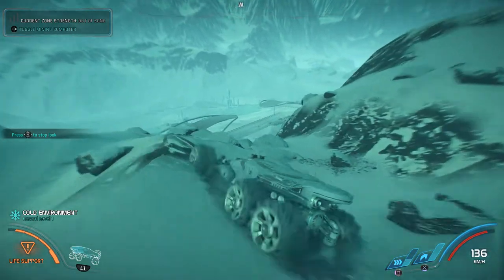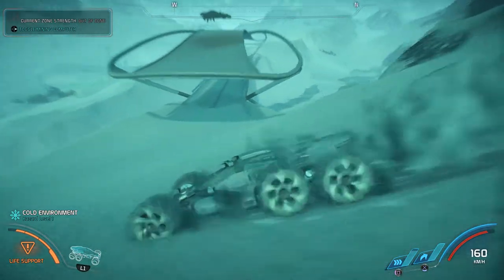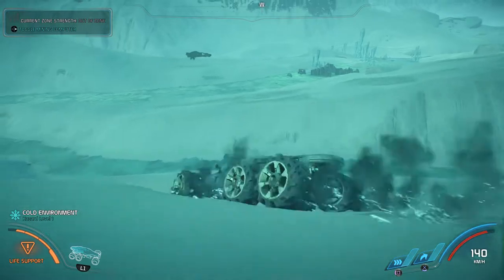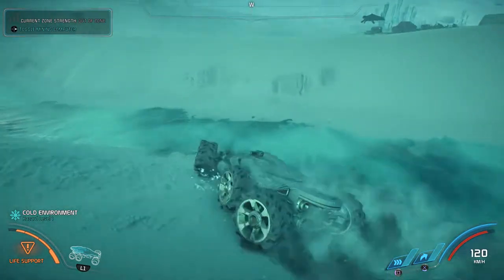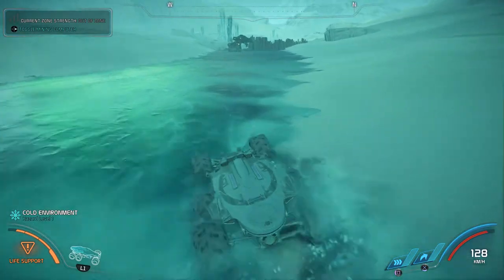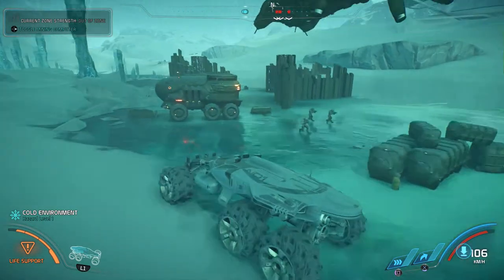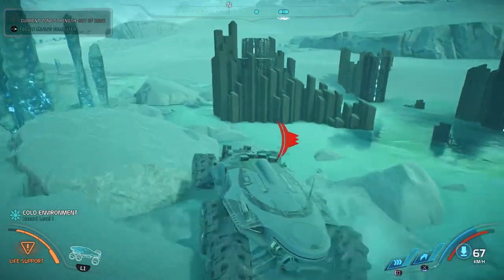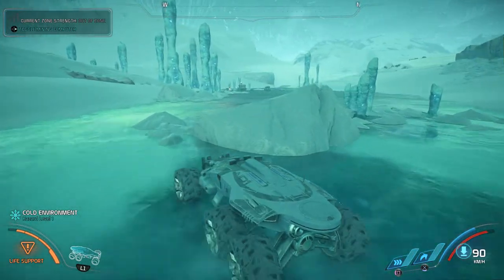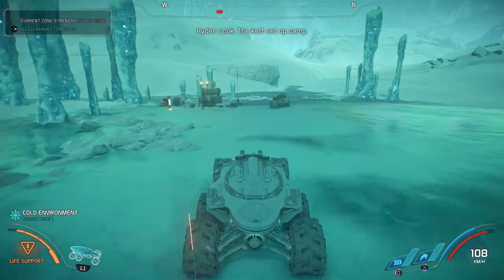Okay, what do we have over here? We got a bridge, and down below that looks like a Remnant site. Ket are going in — we can take a peek, but I don't think that's a Ket camp. Well it might be. Remnant pillars, let's check them out. This one up here definitely is — look, the Ket set up camp.